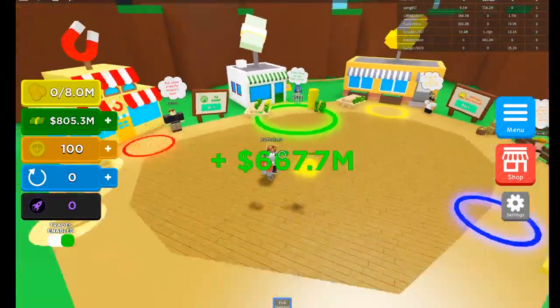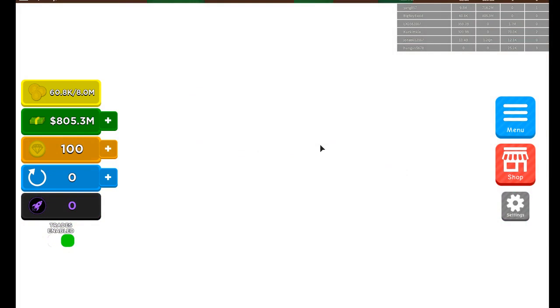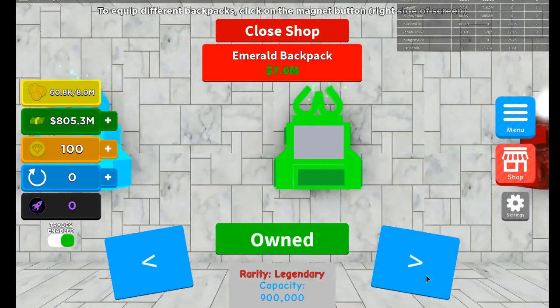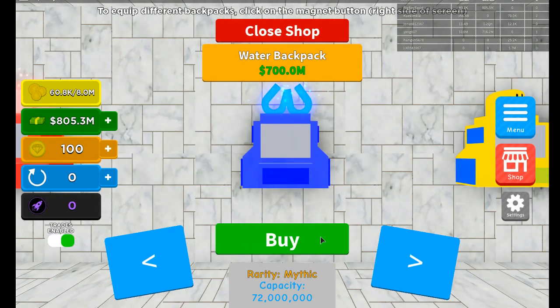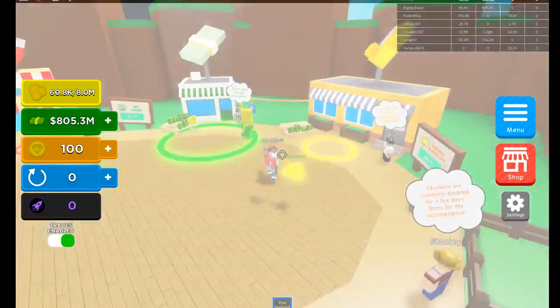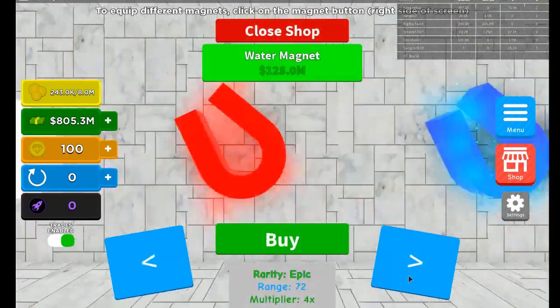Thank you guys so much for watching. I honestly hope this video did help you guys. 667 million - that's quite a lot for a starter. I just started literally like a second ago. 800 million! Water backpack - nah, let's get a magnet. It'll be so much more fun if we have a super overpowered magnet - just go out, sell, go out, sell.